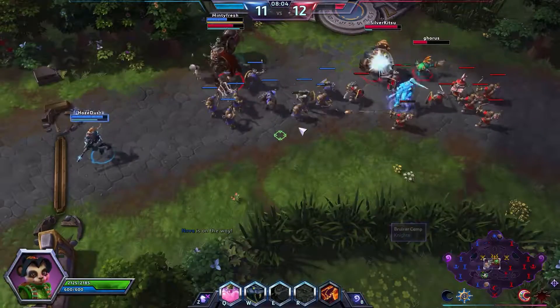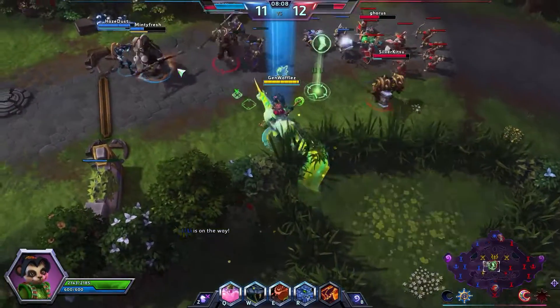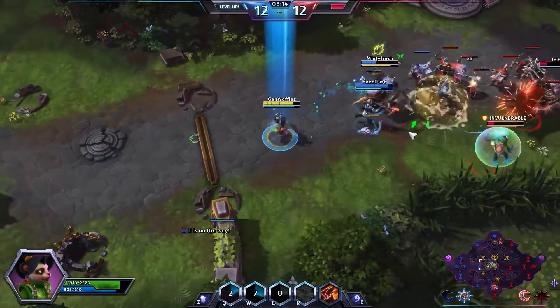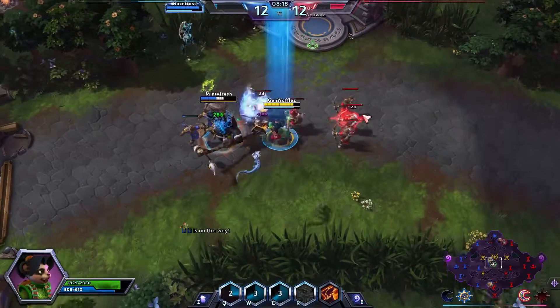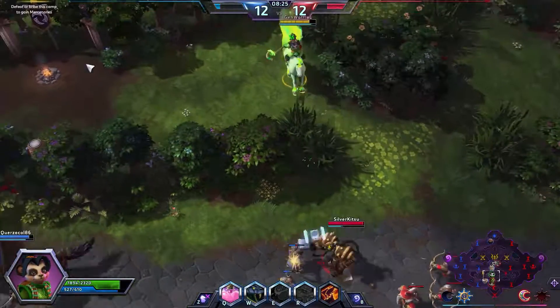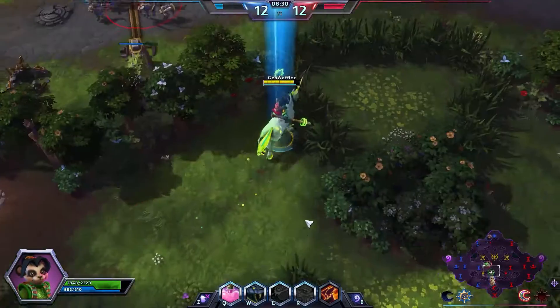Just try to get together with the team. Our team really isn't working together — nobody can really do anything alone, we need everybody together. One thing you'll see throughout this game is that Leoric has that maximum health percentage attack, and you'll just see our tank stand in it and get way more damage off than he deserves.